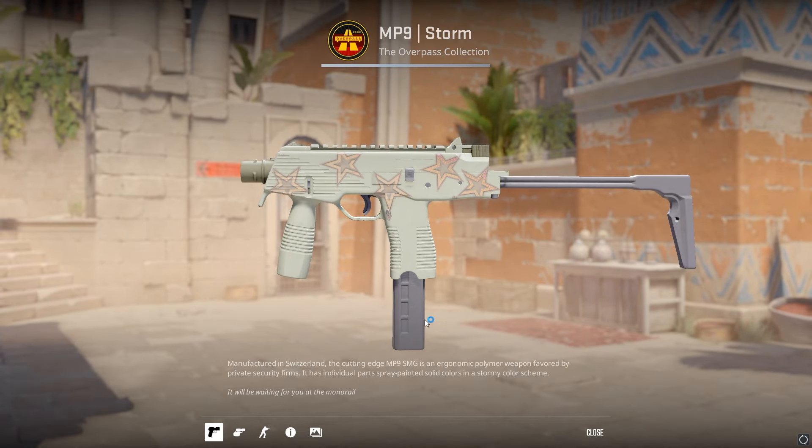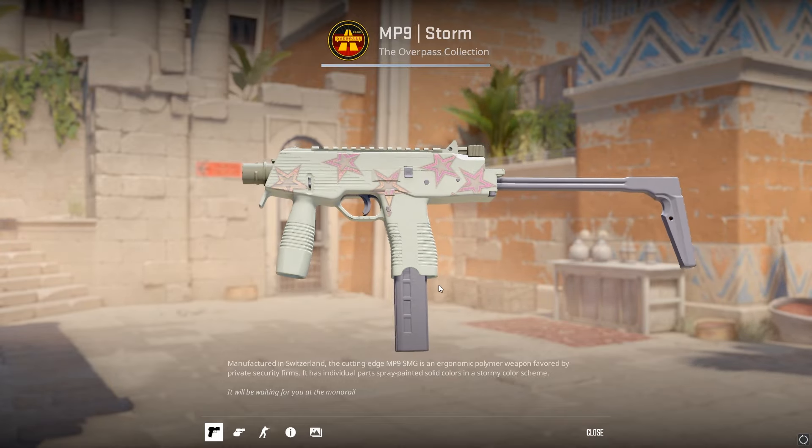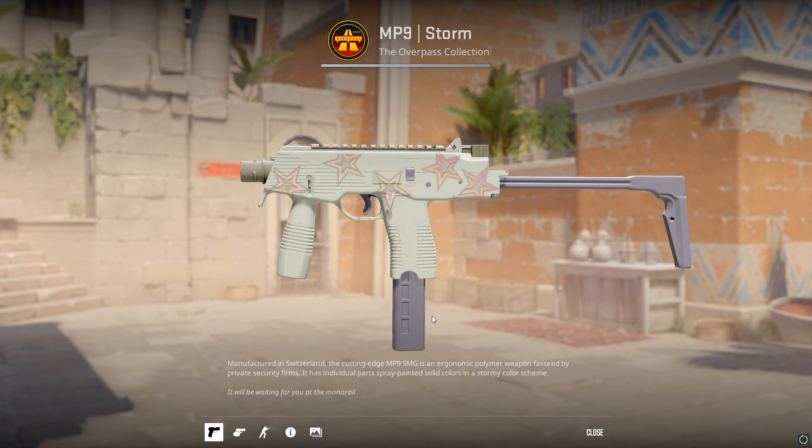On the MP9 Storm, or really any plain colored weapon, you can apply 5 Complexity Copenhagen 2024 Hollows for a nice spice-up design, and this also only costs around $6.